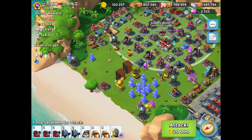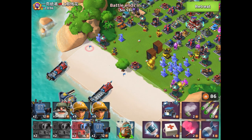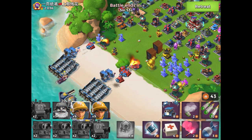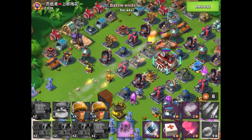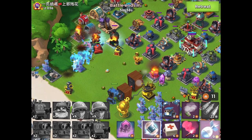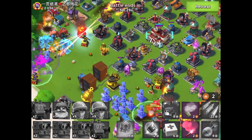The doom cannon on this base has 93,000 health, and the key to beating this base is to barrage out the doom cannon. I don't have enough gunboat energy to completely barrage it out, so I'm going to land my Scorchers and Mechs on the middle and left defenses, and do a partial barrage with two barrages and three bombs to reduce the health of the doom cannon. I'm hoping to get my Laser Rangers down the far left side and in range of the doom cannon after a few shocks to take it down.